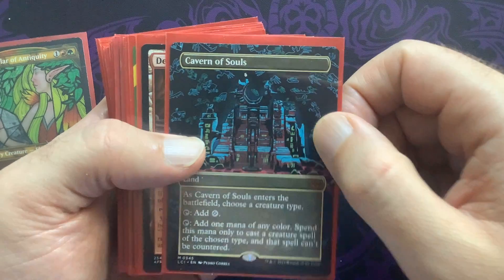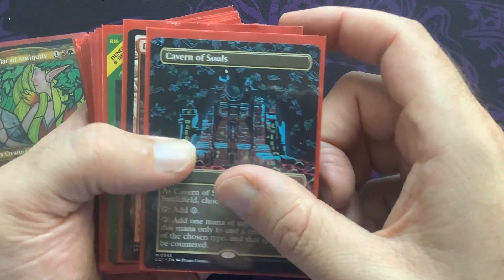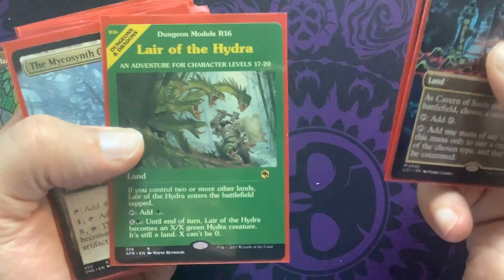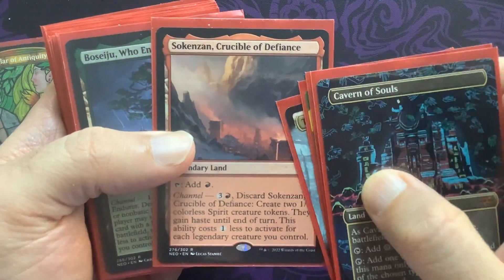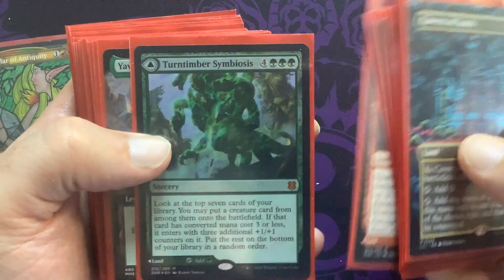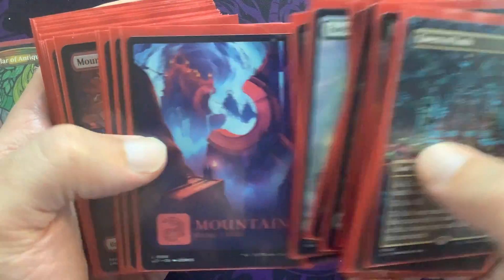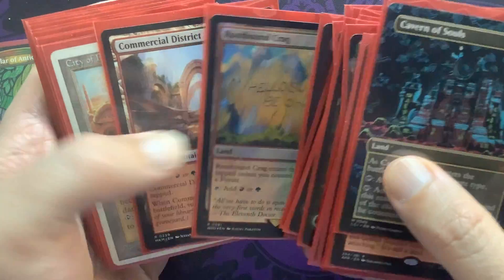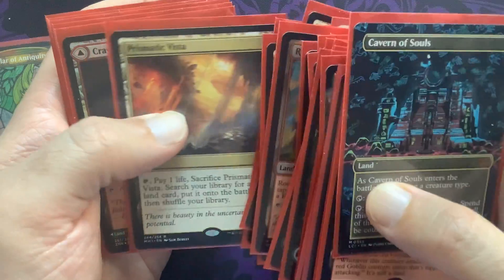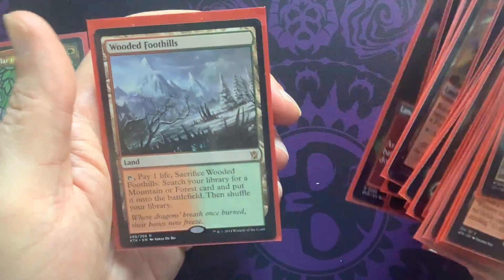Here's our mana base. Cavern of Souls creates uncounterability for a creature type of our choice — amazing. We'll also get the Delighted Halfling in. Den of the Bugbear and our other man lands. Mycosynth Lattice to copy our artifacts. Channel lands to create tokens and interact with opponent's artifacts, enchantments, or non-basic lands. Boseiju. Shard of Broken Glass for more interaction. Turntimber to fetch a big creature onto the battlefield. Yavimaya to fix our mana. We have about seven basic forests and about the same amount of mountains. Surveil lands, rainbow lands like City of Brass, Command Tower, Spire of Industry, Fiery Islet, Prismatic Vista, pathways, Stomping Ground, Mana Confluence, Zombie Ground, and Wooded Foothills.